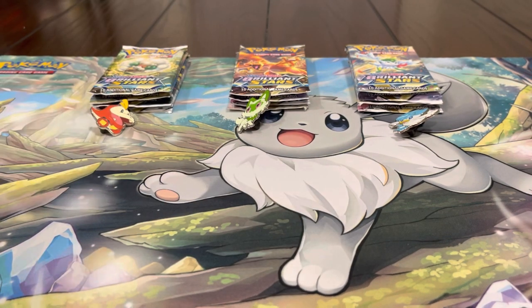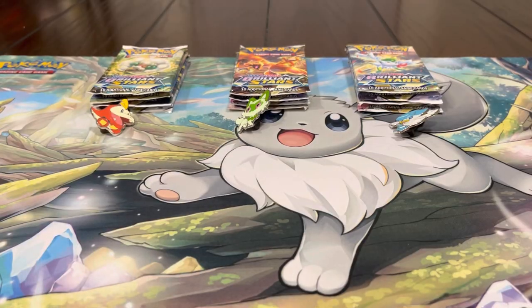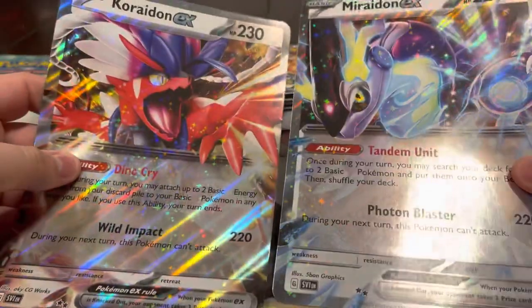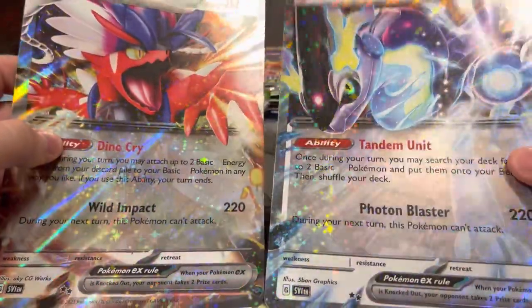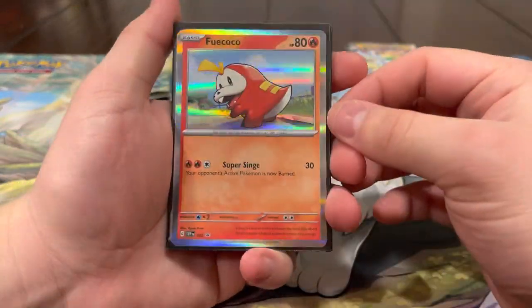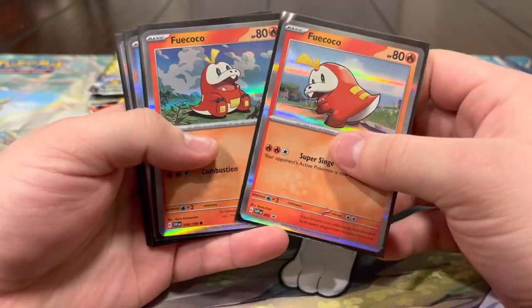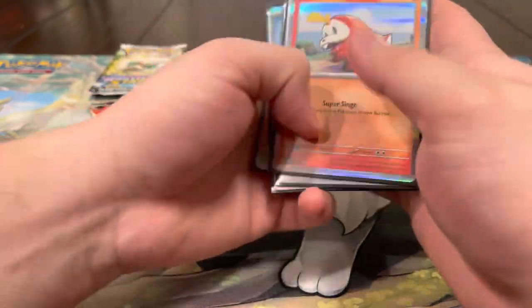We're going to put the pin in front of the box it came from. I'm going to be opening up Fuecoco, then Quaxly. We got the jumbo cards - my Raidon and Koraidon - and these are both really sick. I like Koraidon a little bit better but these are really dope, I like the textures on them. And then these are the promo cards - I really like the holofoils on them, the silver border makes them pop.